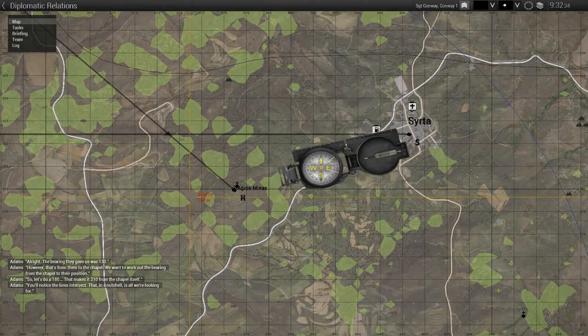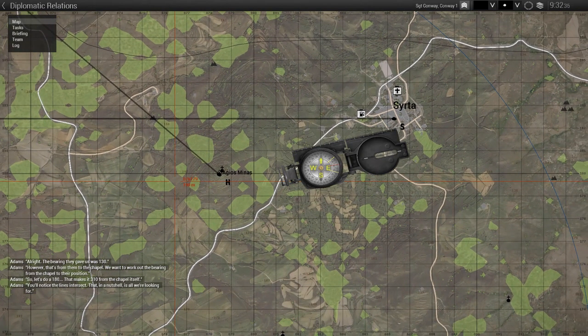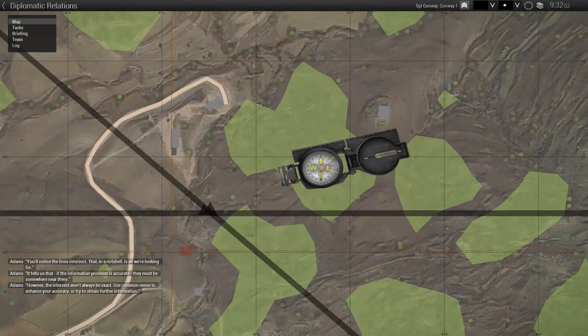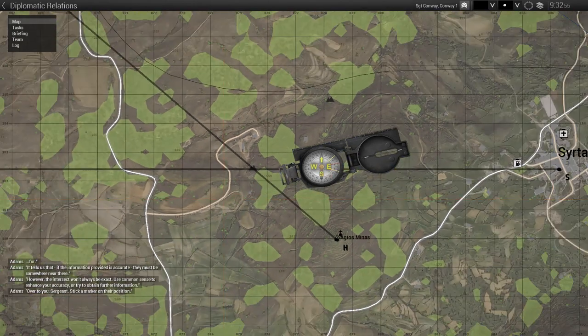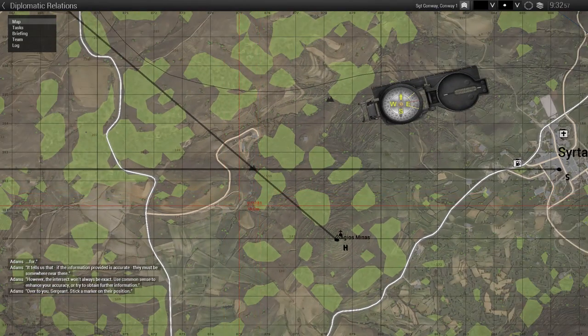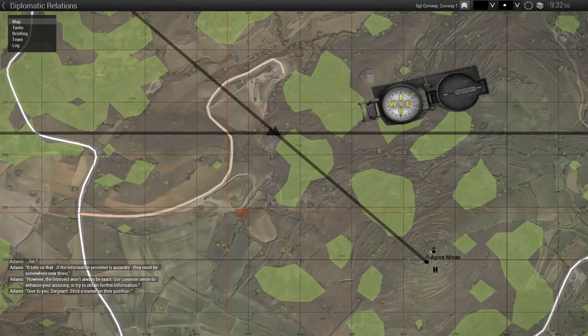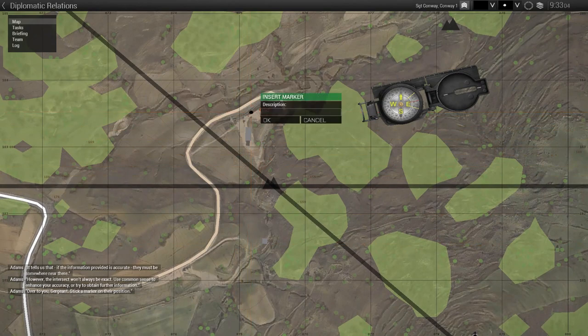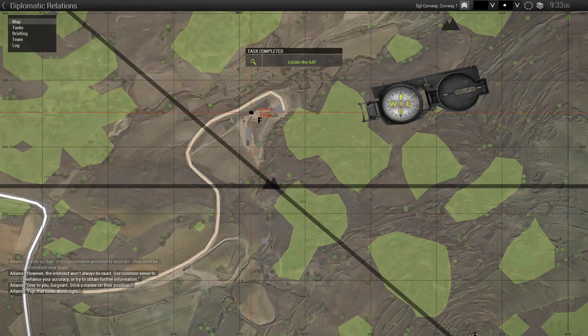So let's do a 180 — that makes it 310 from the chapel itself. You'll notice the lines intersect. That, in a nutshell, is all we're looking for. It tells us that if the information they provided is accurate, they must be somewhere near there. However, the intersect won't always be exact. Use common sense to enhance your accuracy, or try to obtain further information. Sergeant, stick a marker on their position. Yep, that looks about right.